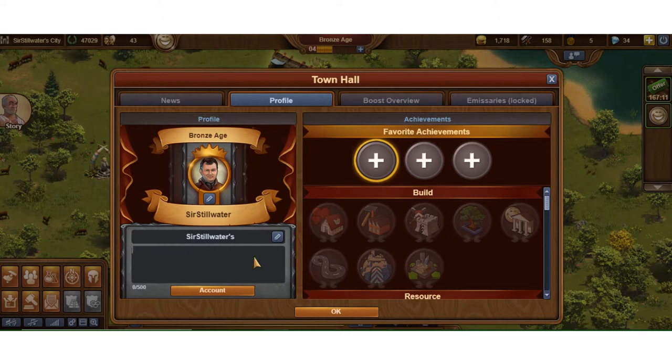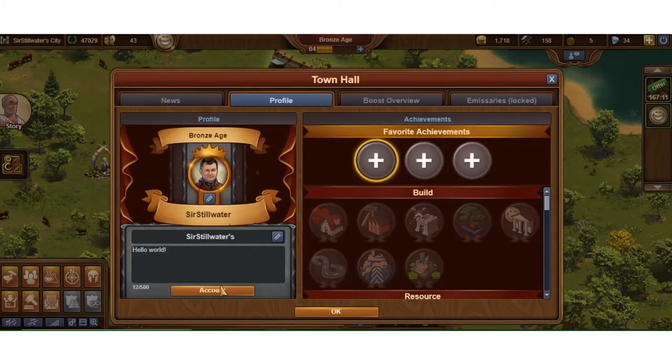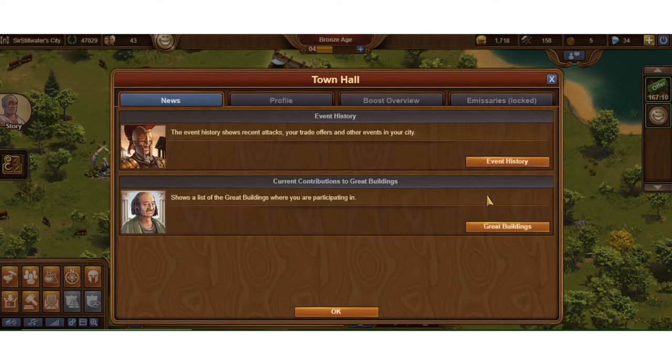Here you can customize your profile text. You can also go and change your properties on your account — if you want to change your email you do that from the Account tab. You can add favorite achievements; I haven't had any yet — some people do that, some people don't. I always update my avatar and I always update my description instead of leaving the default 'Enter your description here.'